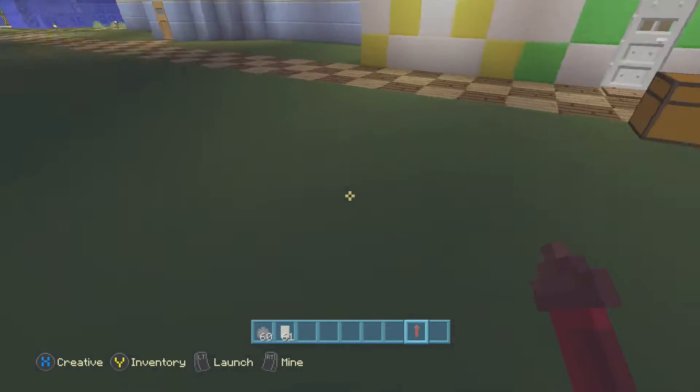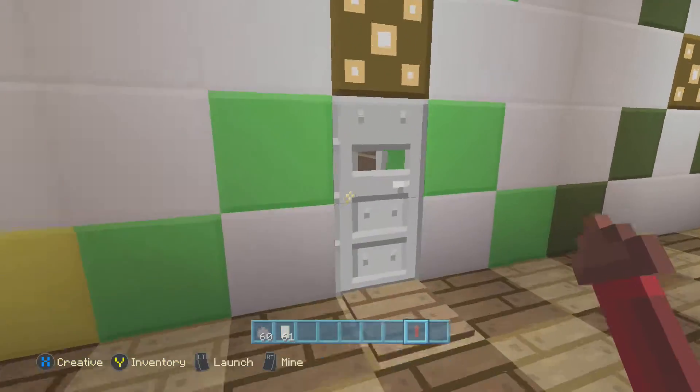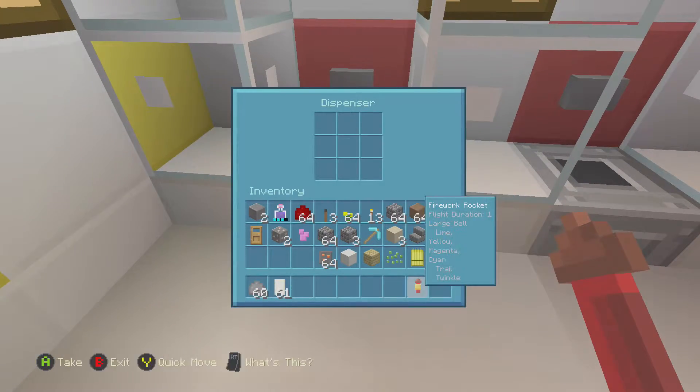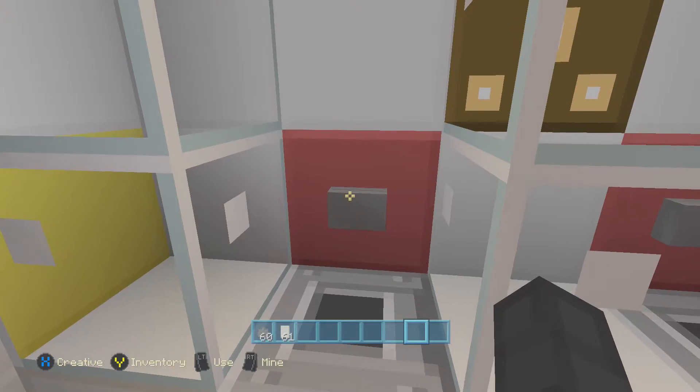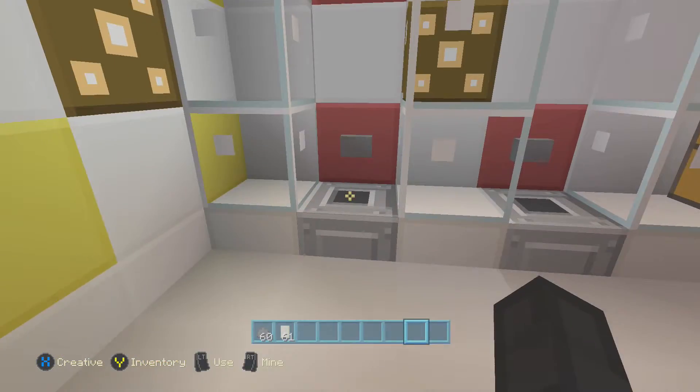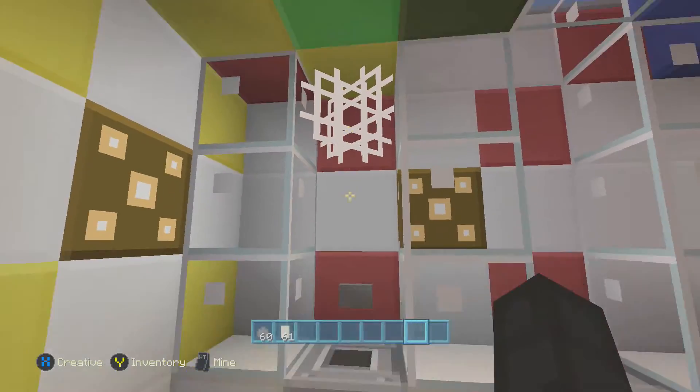Whoa! Now in the firework shop there actually is a place to test out your fireworks - it's right here. You put it in the dispenser, press the button, and it shows you up close and personal what it looks like.